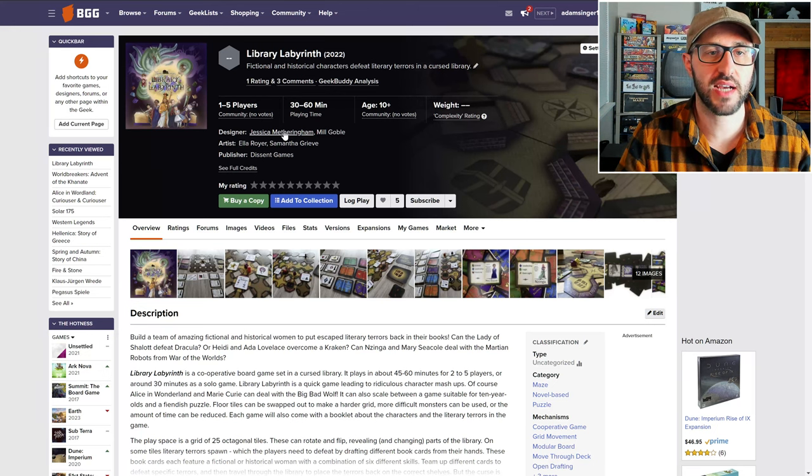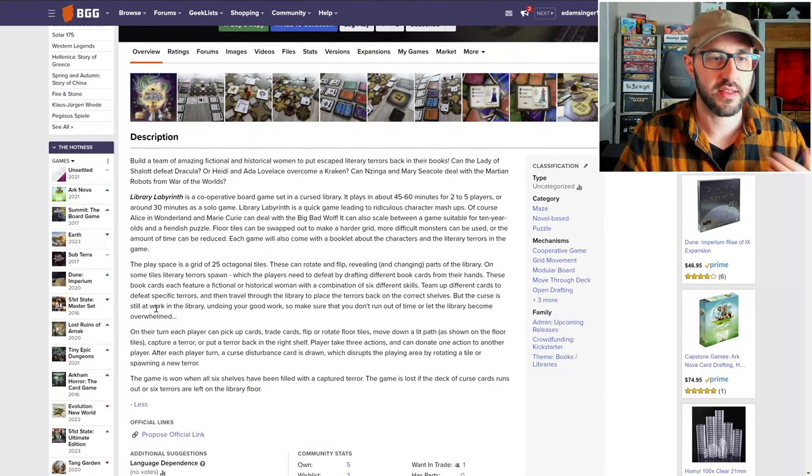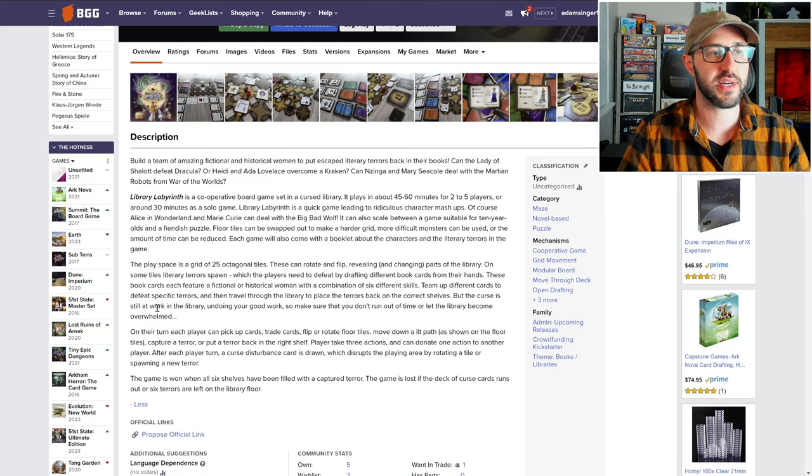Also launching on March 1st, we have Library Labyrinth. This plays 1–5 players and takes about 30–60 minutes to play. This is a cooperative game set in a cursed library where literary horrors have escaped from their books into reality, and it's up to the players to work together to return these horrors back to where they belong.